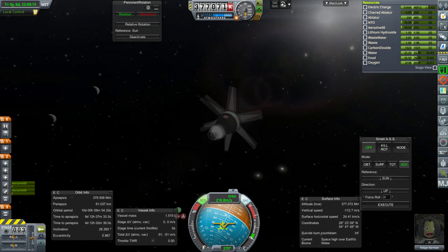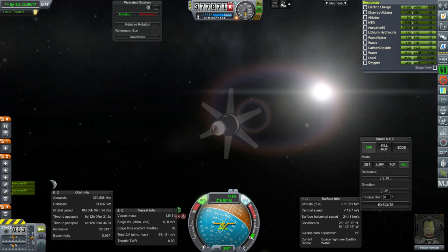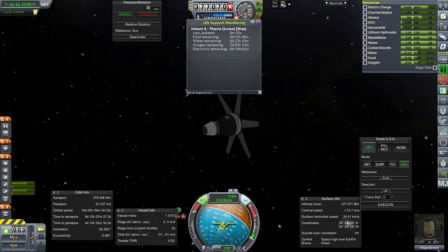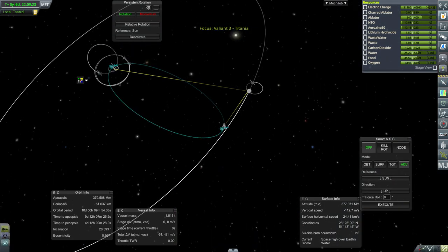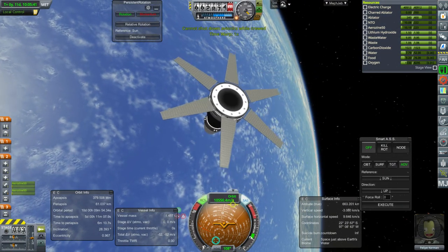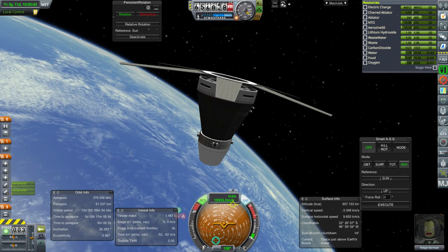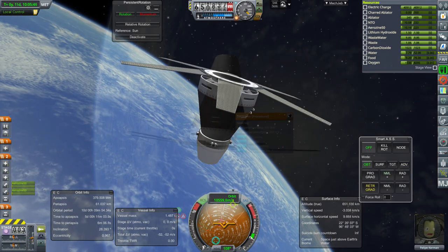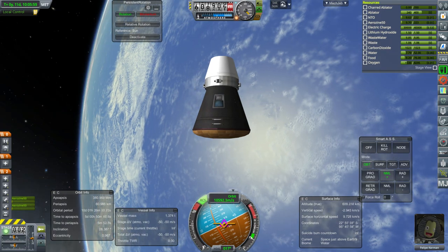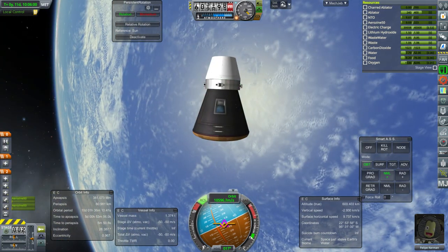All right, we are holding that and we're recharging. Looking good — six days of supplies left and it's four days and 12 hours to periapsis. Time to dump the solar panel module basically. Off it goes — looking a little bit awkward right now, but functional.